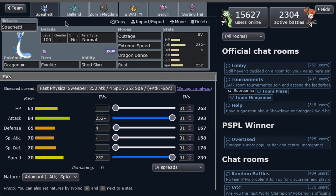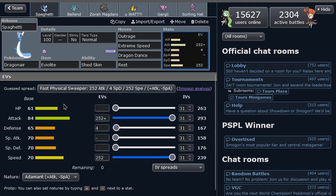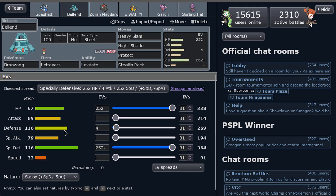It's a Dragon Dance set with Rest and Shed Skin, so it is a little bit log-based as well. But not much else you can do with this mon, to be honest, nowadays. Here it is — Dragon Tail. We got the Bronzong, specially defensive: Rocks, Protect, and Nightshade. Nothing too fancy about him — he's the stealth rocker of the team, gets recovery with Protect.